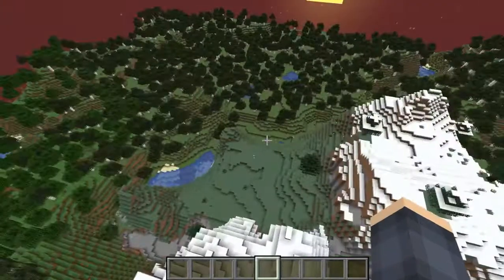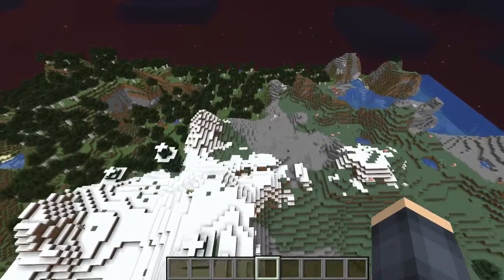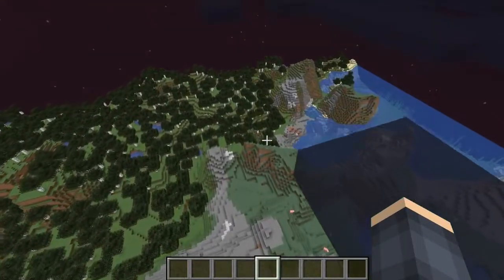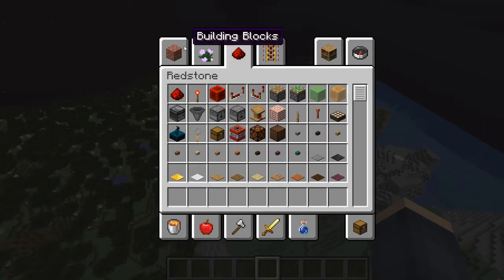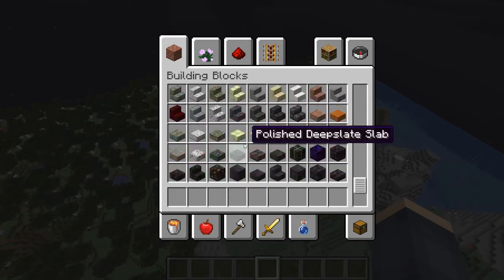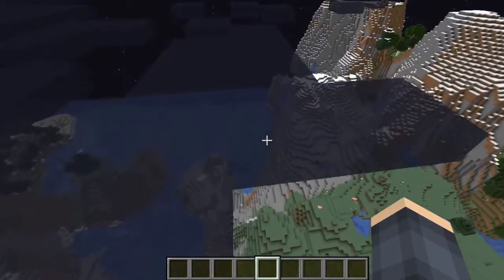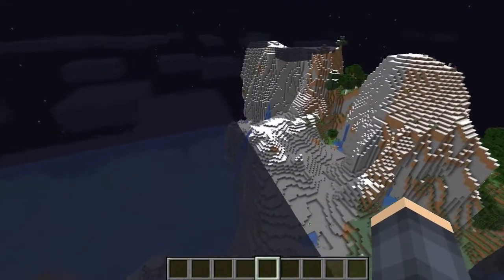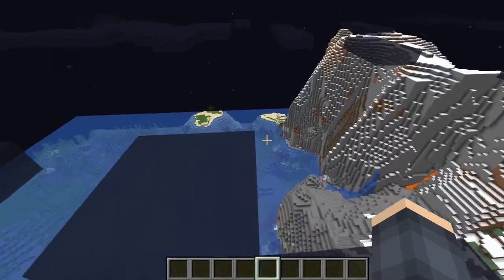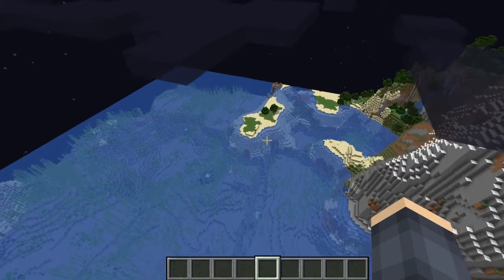Otherwise we're stuck in a pretty hard place because they reverted about half of the features that we had. You still have access to the blocks — there's still access to copper, and you can find amethysts and copper. But basically it's back to where we were at the first 1.17 snapshot. I mean, I can't blame them.